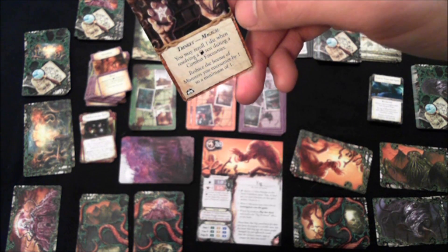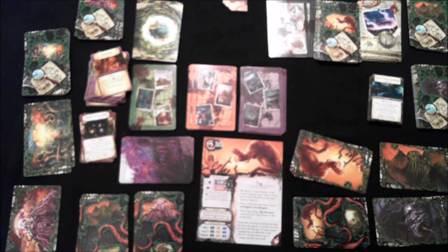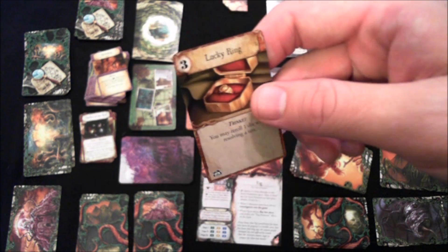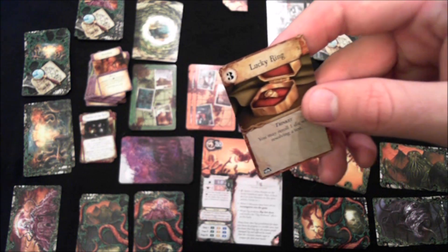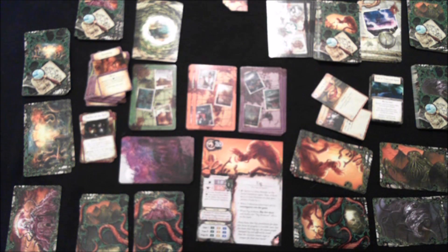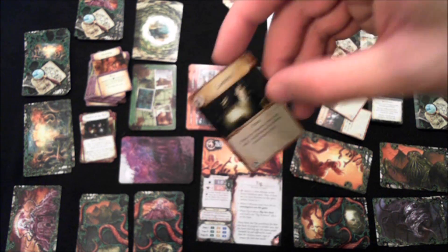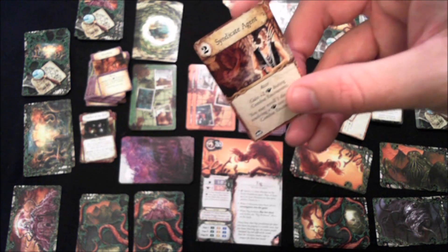There are new assets including really interesting ones: an Elder Sign that lets you get a re-roll, new allies like the Mystic Bounty Hunter and the Conspiracy Theorist, cool items like the Enchanted Blade, and the Lucky Ring — every time you have a test you get one re-roll once per test. The Lantern lets you roll an additional die once per round, which stacks with the Lucky Ring.